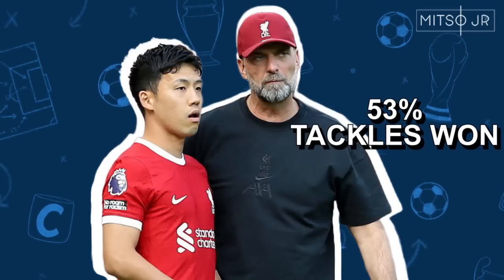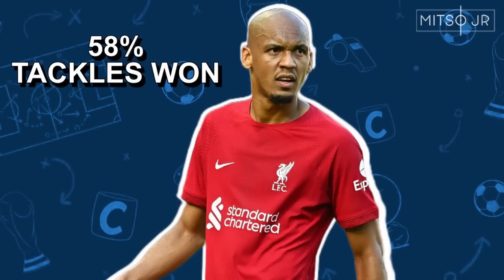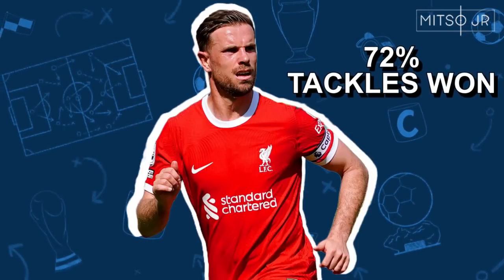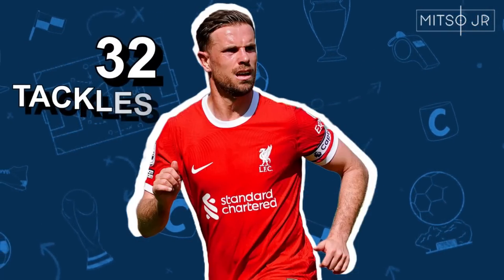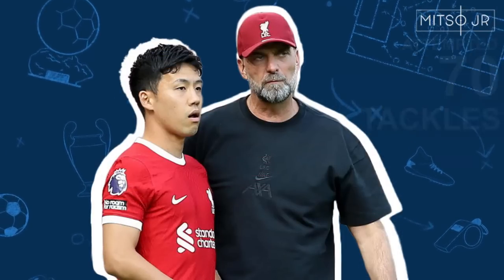Endo won 53% of his tackles last season. Fabinho won 58% and Henderson won 72%. It's good to note though that Henderson attempted only 32 tackles, whereas Fabinho attempted 65 and Endo attempted 70.